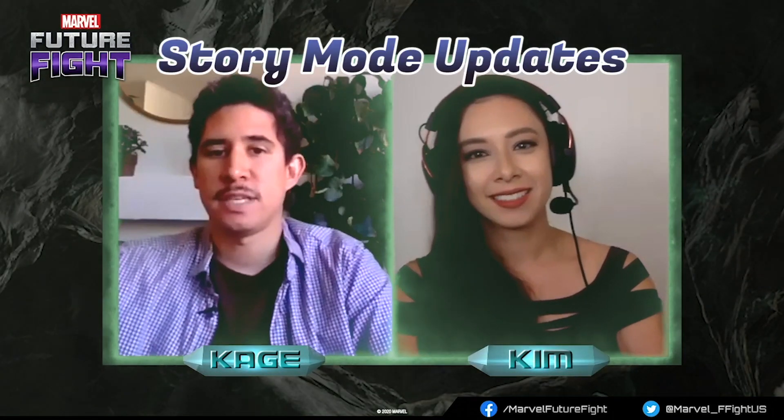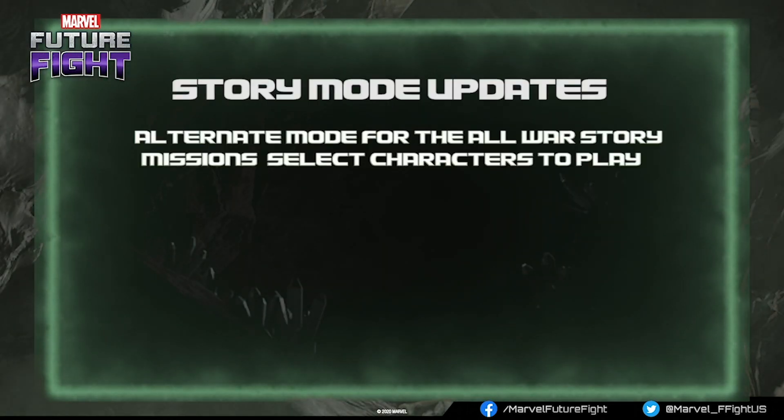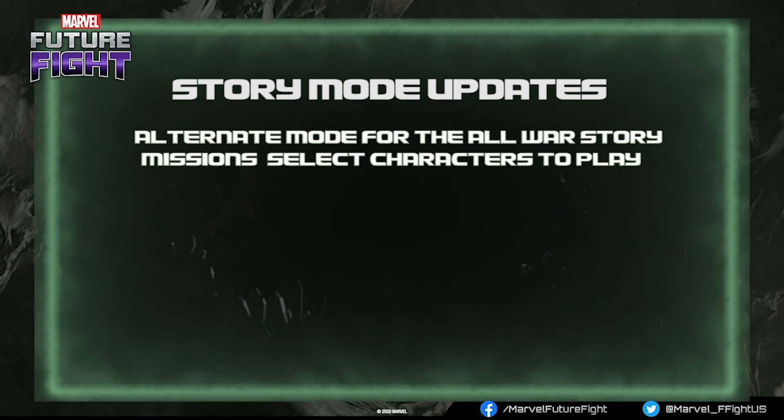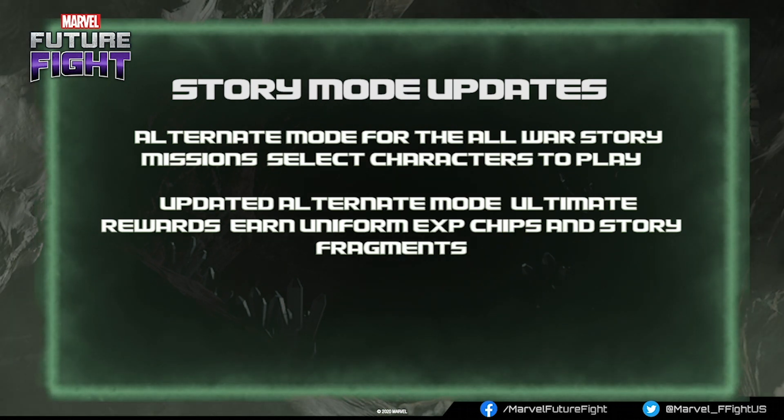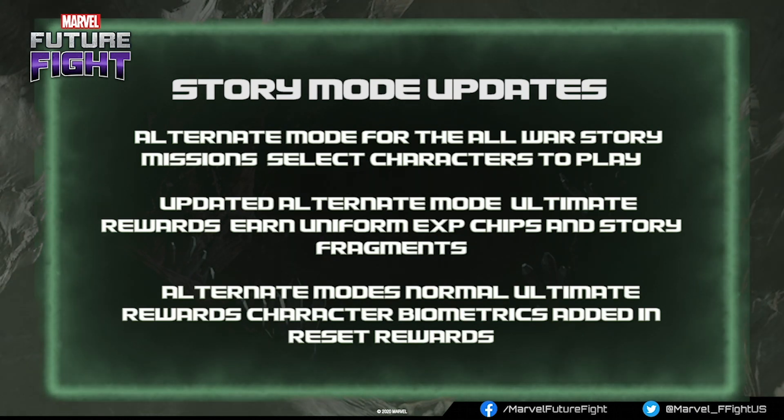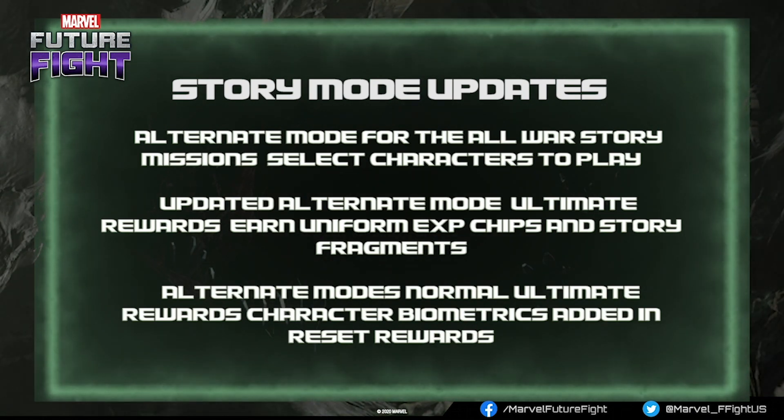Alright, but that's not all. We do have several different new features. One of these features relates to the story mission. We have alternate mode for the All-War story mission — many of you will remember it from the previous V620 update. Similar to normal story missions in alternate mode, players now have the ability to select any characters they like. With the alternate mode ultimate, we have established new daily rewards: a new uniform XP chip, in addition to a new reward referred to as story fragments. Some new hero biometrics are also going to be added as reset rewards. Keep an eye out for that.